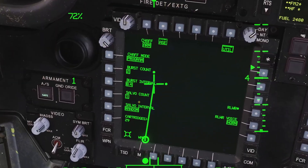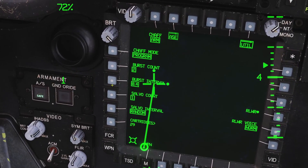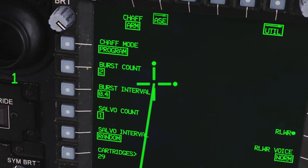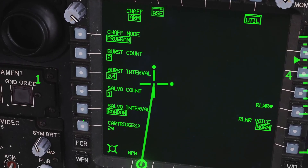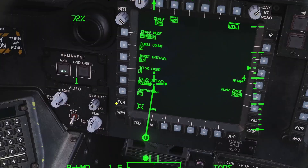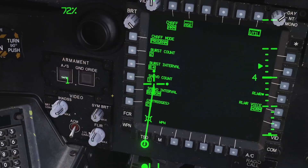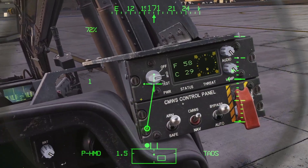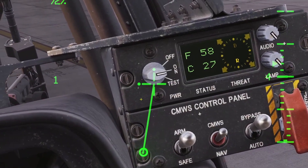The chaff program is adjusted in the utility page. You can see your chaff program here, and it works similarly to the flare program — you have burst count, interval, salvo count, and salvo interval. Also in the utility page, you can click this button and enter a number on the keyboard to tell the computer how many chaff cartridges you have. If you click the chaff button now, you can see it activates the program.